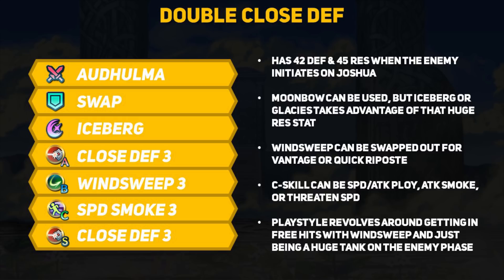If you apply Speed Smoke to the enemies' backline, then there is a good chance that Joshua can simply tank every threat that gets thrown at him on the enemy phase. In an orthodox build, I think a tankier setup could see more value over a hyper offensive one for Joshua.